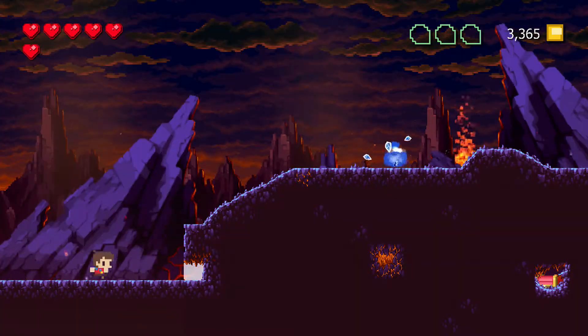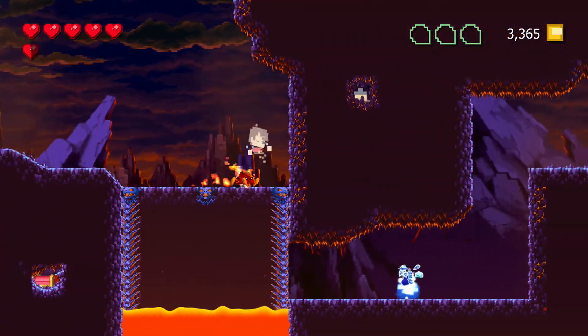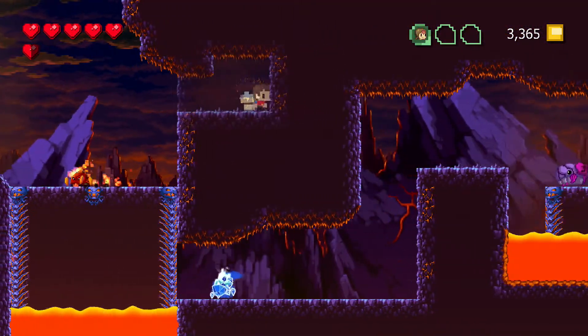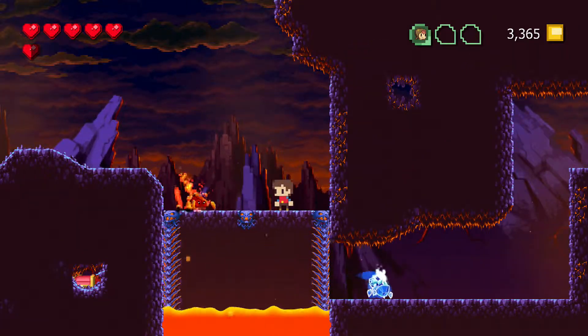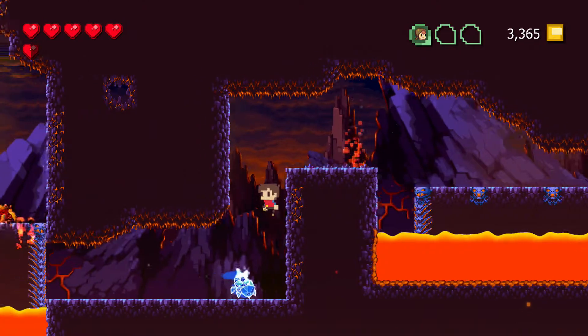Let's run to the right. Getting a perfect means to rescue all the villagers. You don't need to find all the chests or anything like that — I just ran past that chest that you see there.